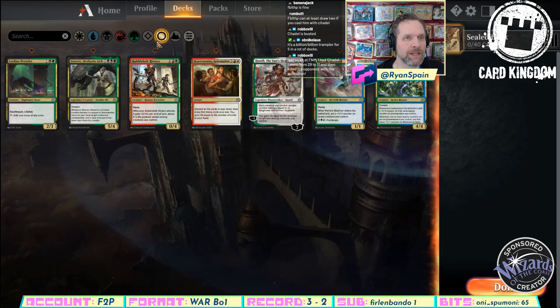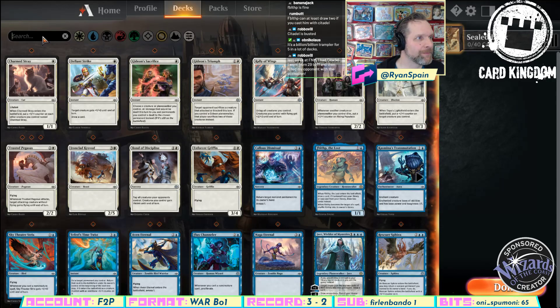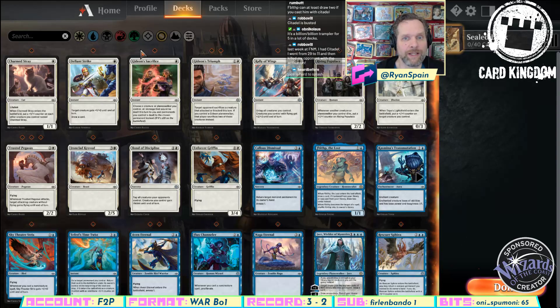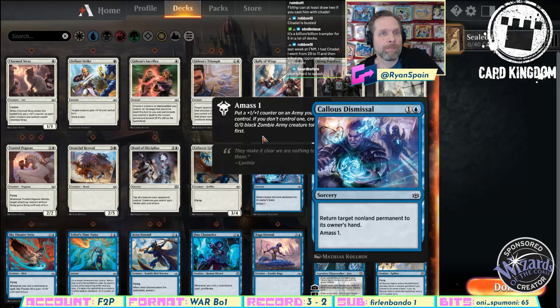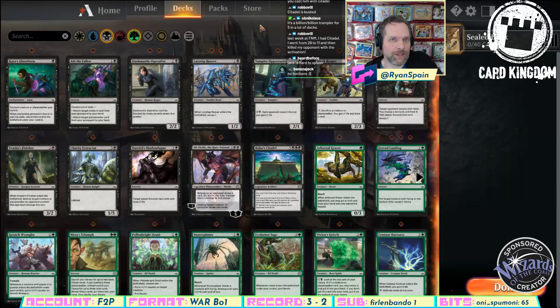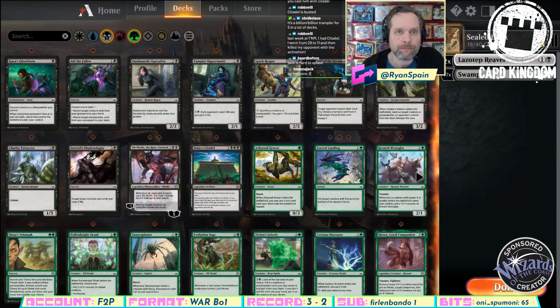Although Jace isn't really splashed. Now I'm curious to just see if we have Horizon at all. Oh, none. That's too bad. Yeah, Jace is hard to splash. But let's take a look at what black and green presents us first as a baseline, and then see what we would splash there.